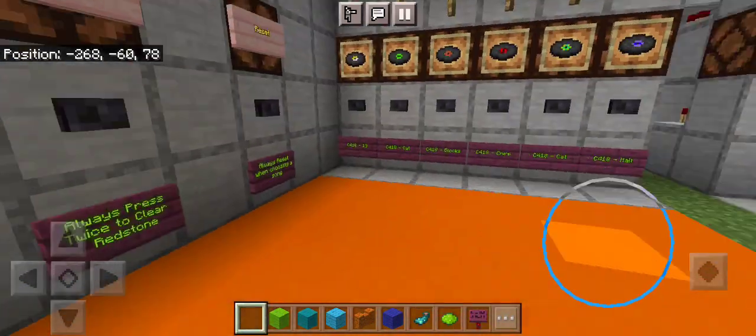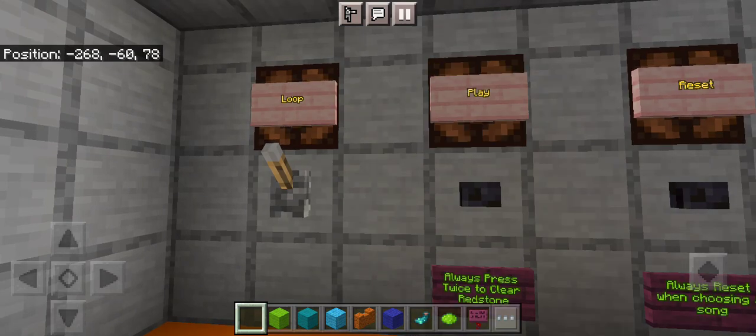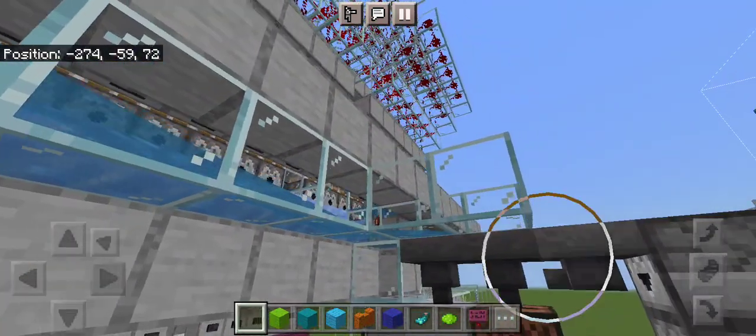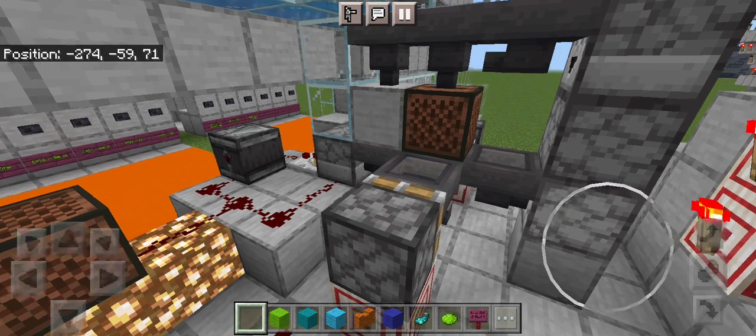Let's go ahead and play one more song so you can get a full idea of it. We're pressing twice because we have to get rid of the redstone, and Pig Step should load into the display — there it is, perfect.